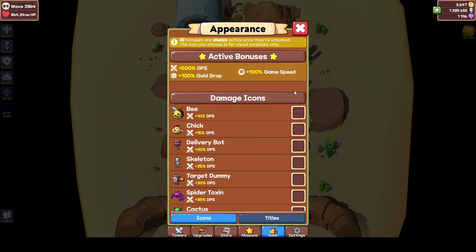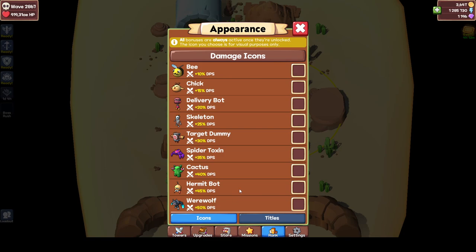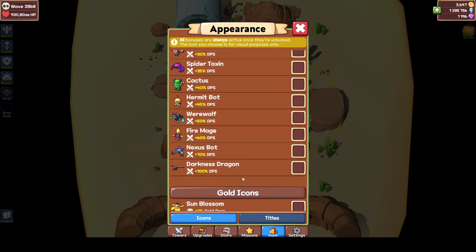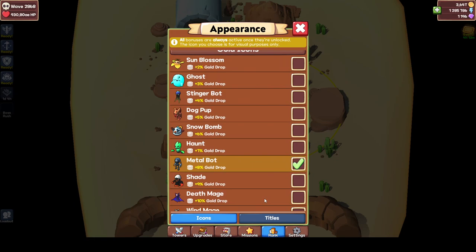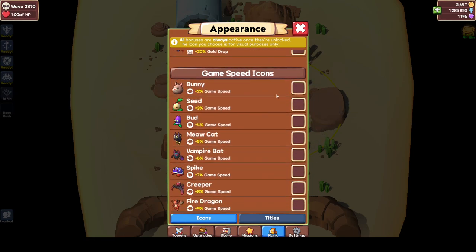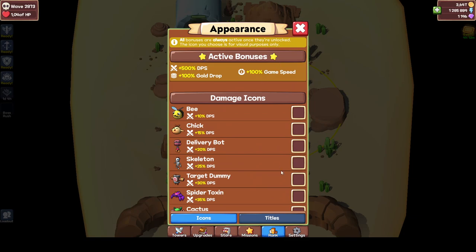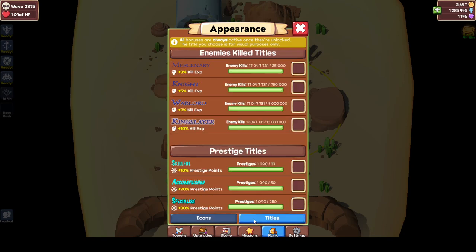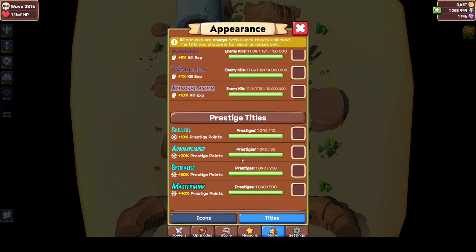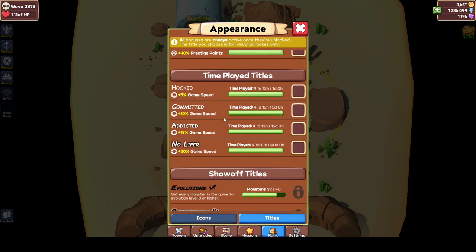In the hidden compartment, if you click on customize you can get active bonuses and change your icon. You can buy gold icons with gold to increase your DPS, buy other icons with energy, and buy game speed icons with gems that you can farm. These boosts are always active — you don't have to click on them to activate. In the titles tab, it's the same but with titles.